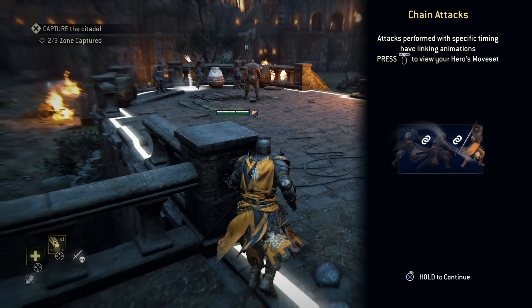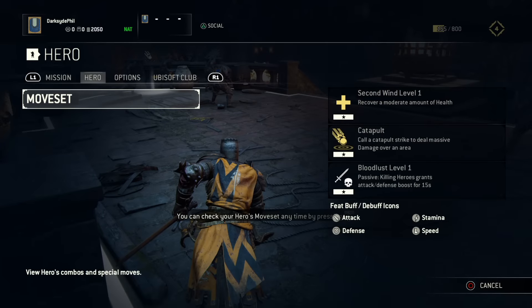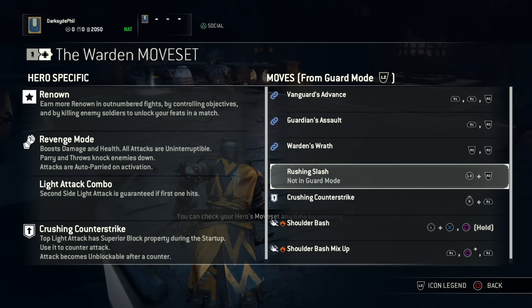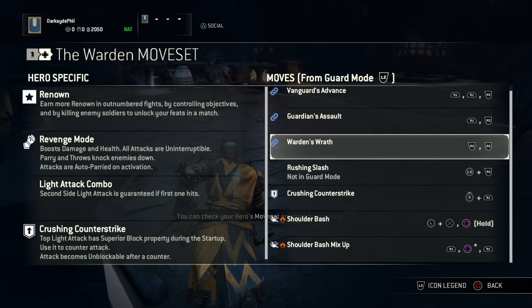Chain attacks — attacks performed with specific timing have linking animations. Move set: R1, R1, R2, or R1, R2, R2, R2. L plus X then square for a shoulder bash, or shoulder bash mix-up.